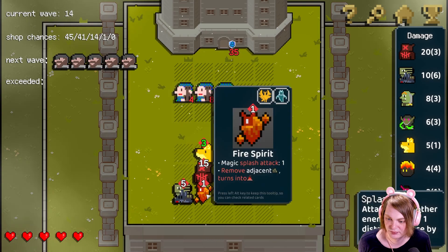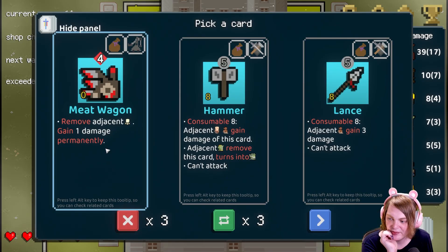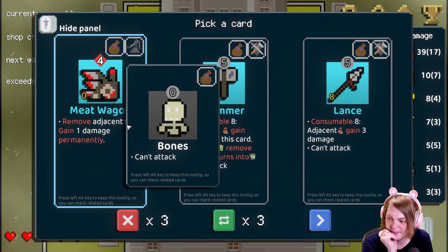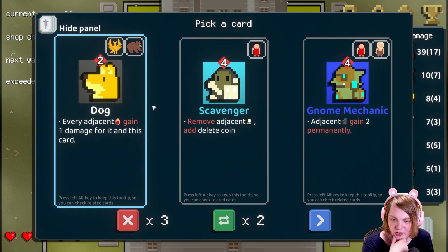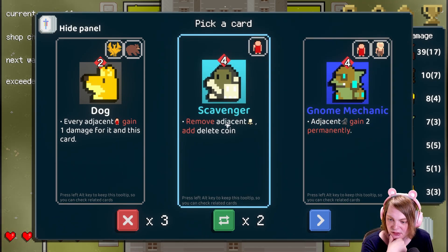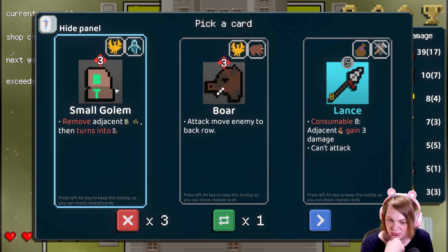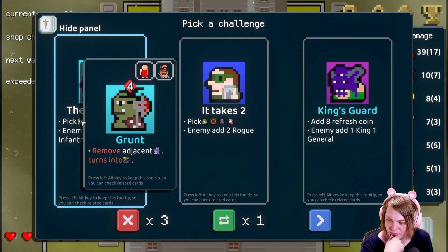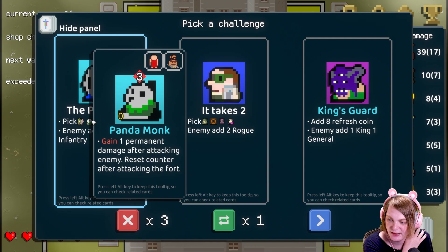Okay, all right. There we go. And we killed everything over there. Remove adjacent bones, gain one permanent damage apparently. That's pretty good. If I had bones or wait to get a ton of bones — a lot of stuff synergizes with bones. Permanently, permanently: damage after attacking enemy resets counter after attacking the fort.